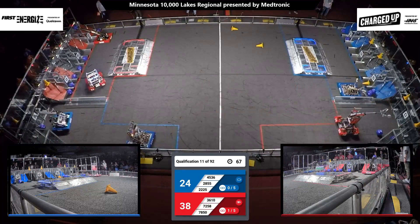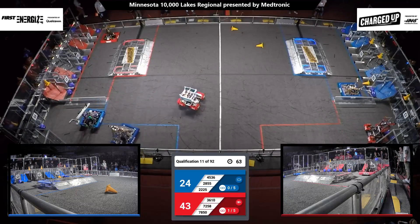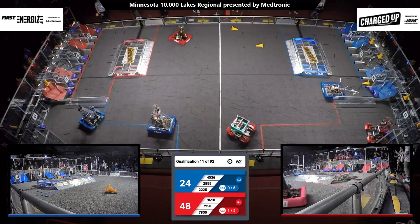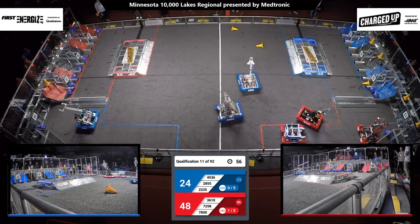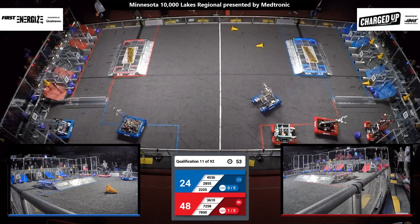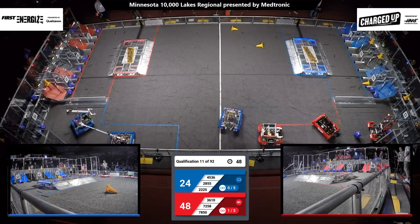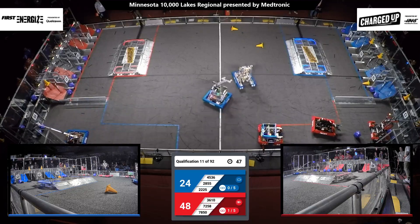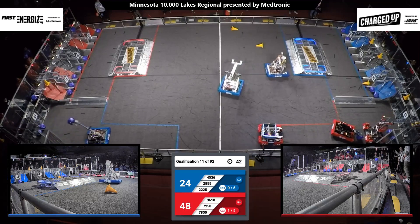Their alliance partners looking to do the same, placing a cube — and it sticks in that top row. Red Alliance has one of their links completed. Blue Alliance has not yet completed a link, but they have several game pieces scattered throughout their grids. Completing a link gives that alliance an additional five points and one step closer towards their sustainability bonus.